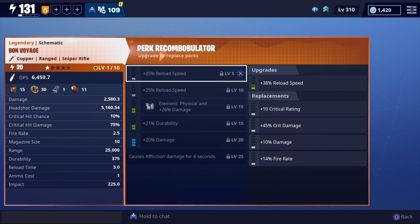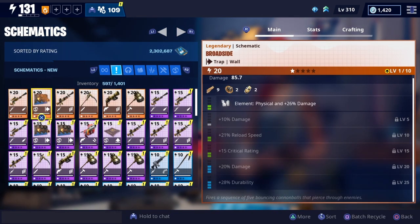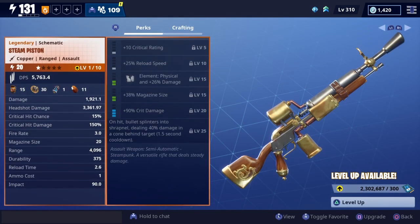I'm not sure if I want to level up the sniper, but it's nice to have in the collection. I always like assault rifles, so I'm really excited to check this particular one out. It has a thing where it splinters into shrapnel, dealing 40% damage in a cone behind the target. That's going to be interesting — it'll probably be one of the first guns I level up in the game.